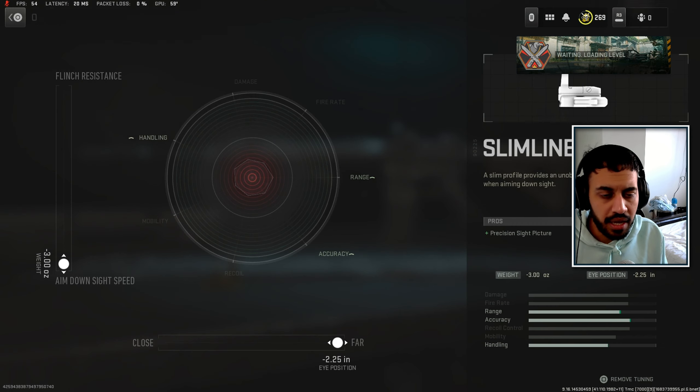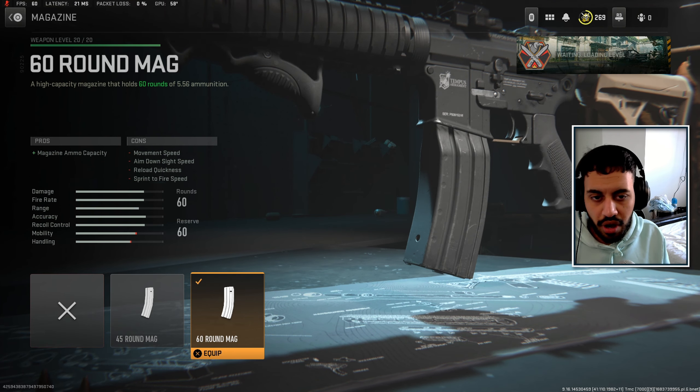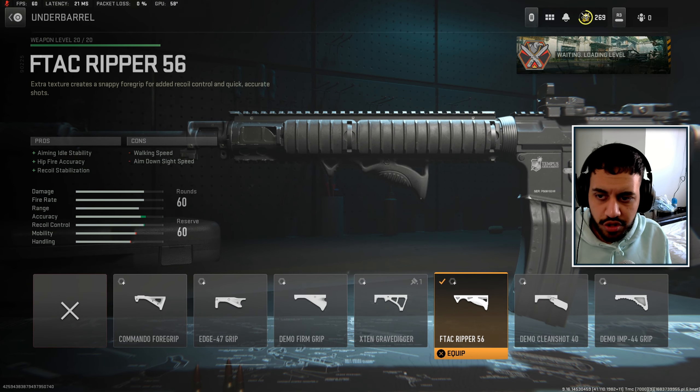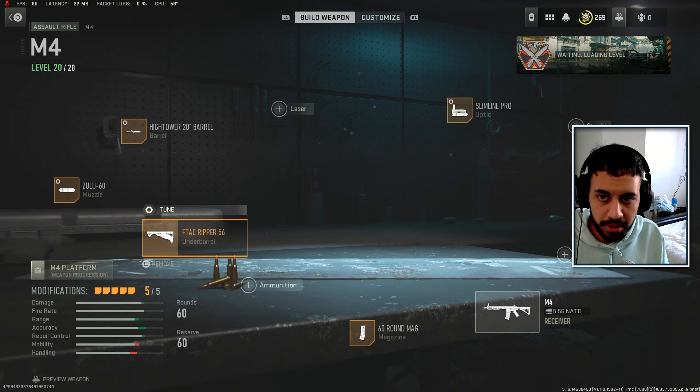When it comes to optics you can choose whatever one you like, and the tuning is what you're seeing on screen at the moment. For the mags, the 60-round mag is an absolute must especially in larger scale game modes, but if you play solos then 45 should be good enough. The F-TAC Gripper is definitely the best underbarrel grip here — it's going to give you the best possible stabilisation, and the attachment tuning is what you see on screen.